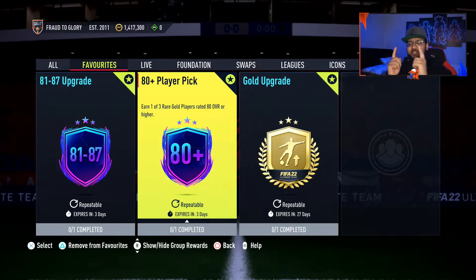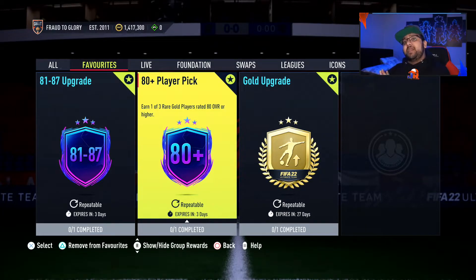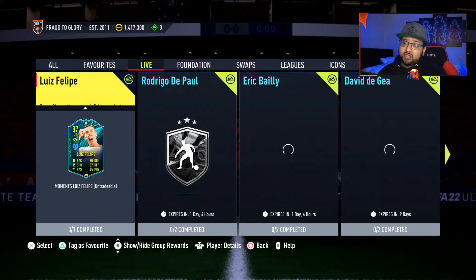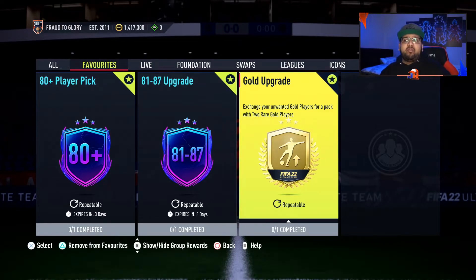Step four involves three upgrades. The first two are only available for three days. The last one — the gold upgrade — is available for a longer period, currently out for almost another month. Now you have loads of gold common cards, and you can get creative: use certain League SBC cards to get more upgrades, pack fodder for mid-icon or other icon packs, or go straight into the gold rare upgrade to get rare cards for different League SBCs.